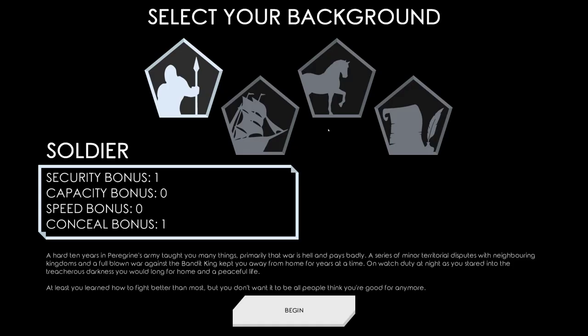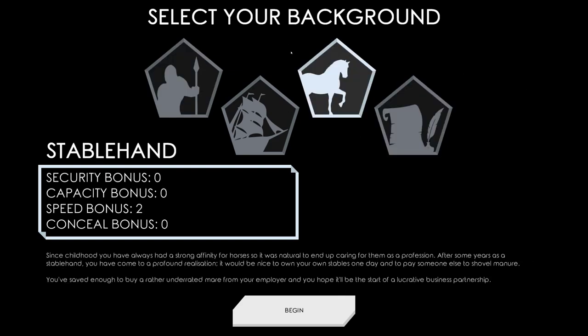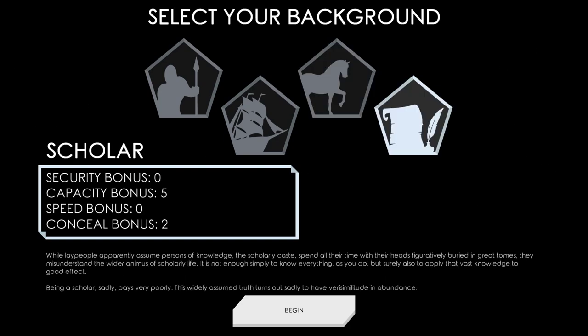Let's start a new game. Select my background. Can I use my mouse in this, please? A scholar, a stable hand — I can't see my mouse. There it is. Complaint number two.